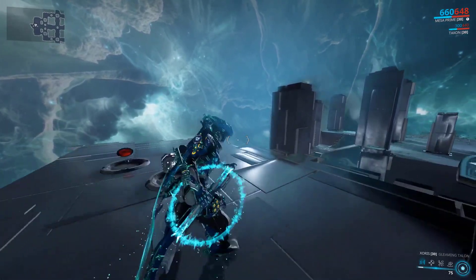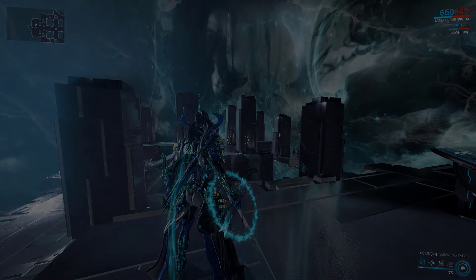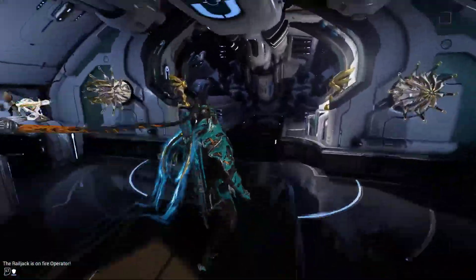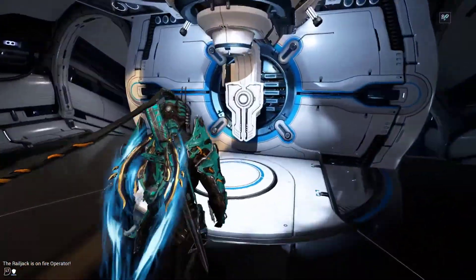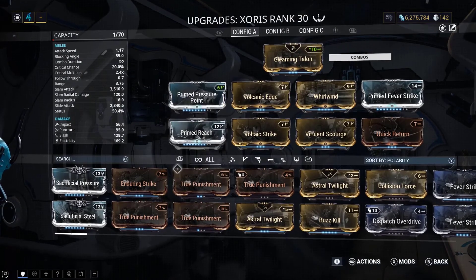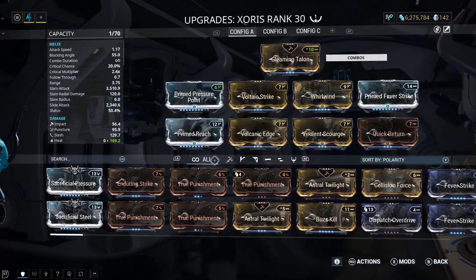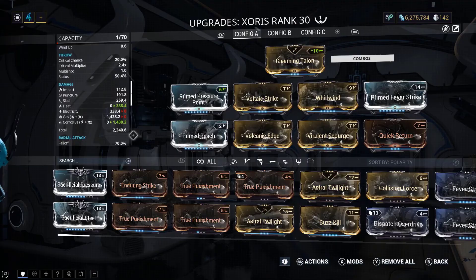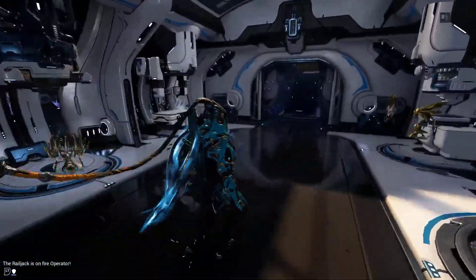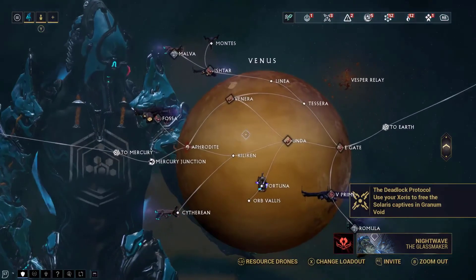The next thing I recommend doing before you get to the next step of this quest is leveling up the Zorus as much as possible, and even putting a blue potato or Orokin Catalyst inside it. The main reason is because you'll want this weapon to be dealing heaps of damage and maybe even having a really long reach so the explosion is bigger, so you can deal a lot of damage to the enemies that come next. Trust me, you will need that.